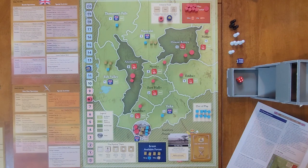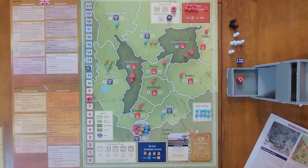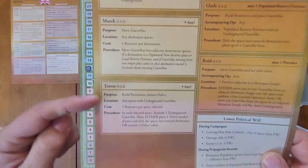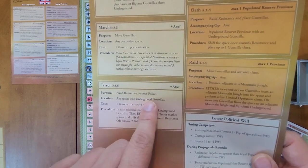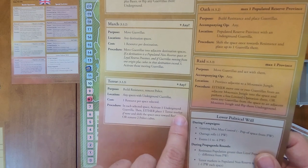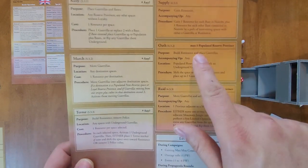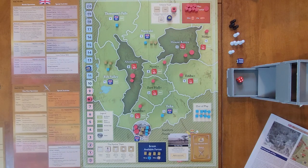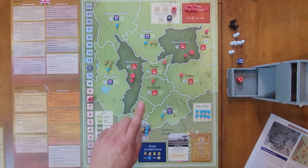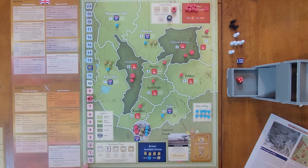The Mau Mau will go first. They're going to do a full operation — the Terror operation combined with the Oath special activity. Terror builds resistance and removes police in any spaces with underground guerrillas: one resource per space selected. In each selected space, activate one underground guerrilla, then either place one terror marker if none and shift the space once toward resistance, or remove two police cubes.